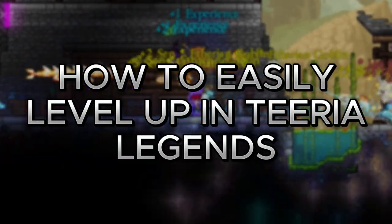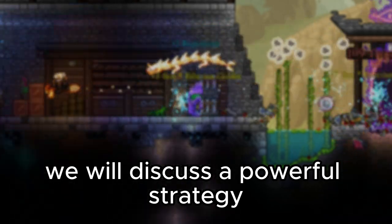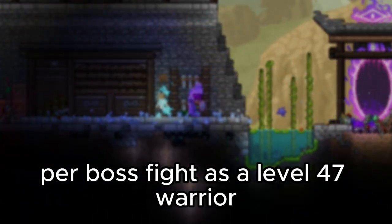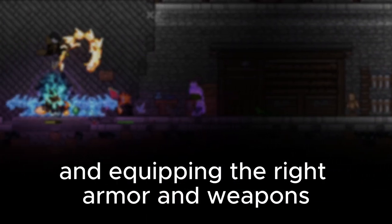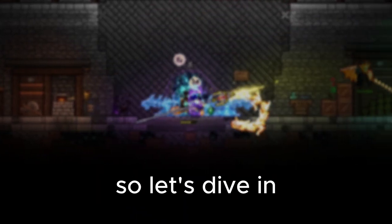Welcome to another exciting Terraria Legends guide. In this video, we will discuss a powerful strategy that will help you gain a whopping 1000 EXP per boss fight as a level 47 warrior. By following this progression path and equipping the right armor and weapons, you'll become an indispensable tank for your server. So, let's dive in.